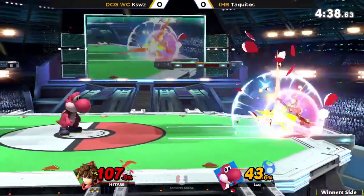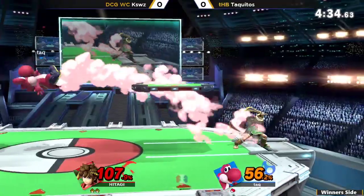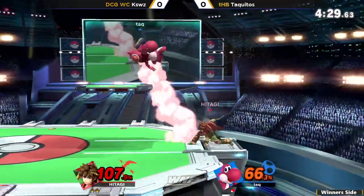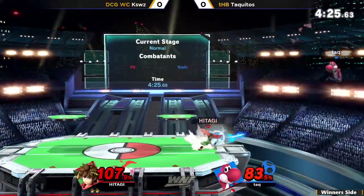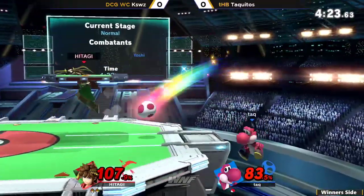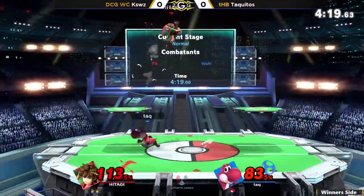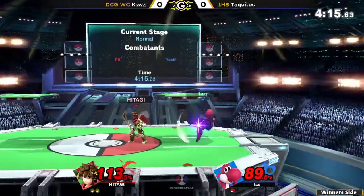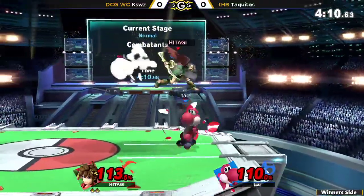Fair on stage to get some center stage control. Using this really good spacing on the fair to keep out of Yoshi's range. Yoshi does have a lot of good options, but only if you're right next to him. CaseWiz is trying to get a little bit slower, and Taquitos is trying to find his punish option, but just not being able to deal with his range.